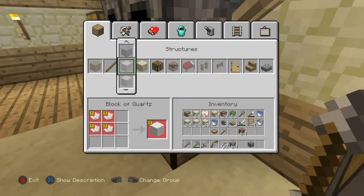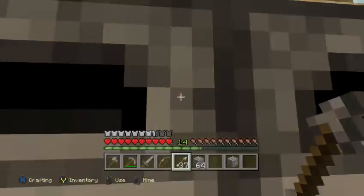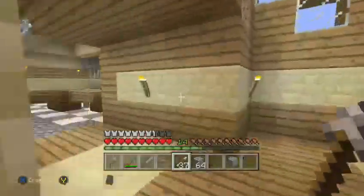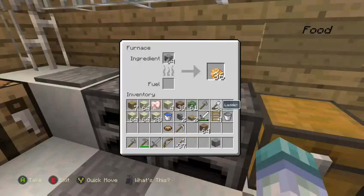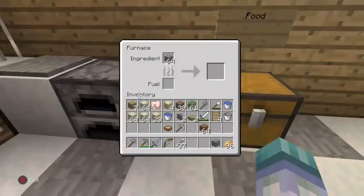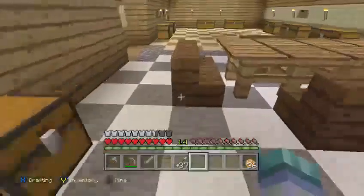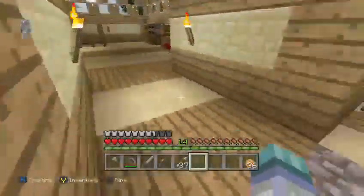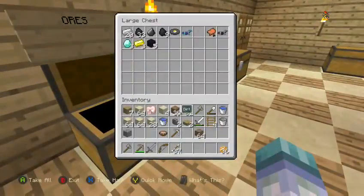Do I need normal stone for stone bricks? That's gonna be a big problem. We have to leave this cobblestone for smelting in the furnace. Where's all the coal? I had so much coal. Let's just transfer it over here and smelt this.